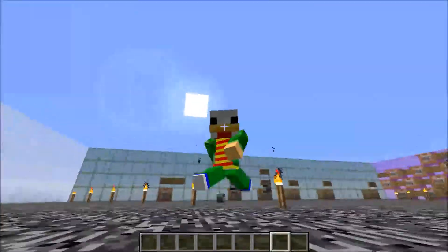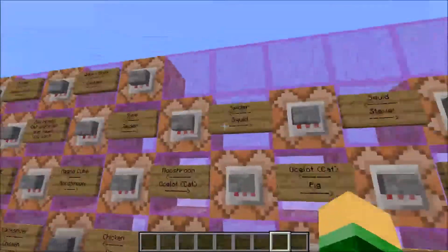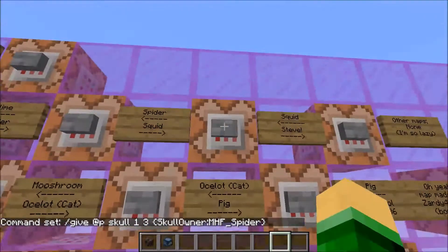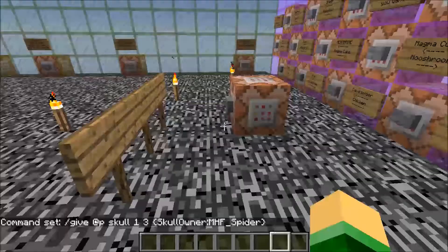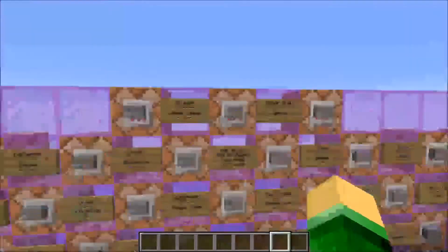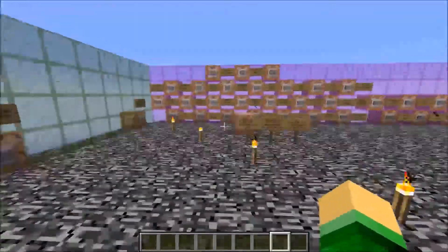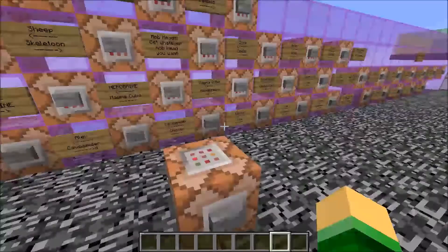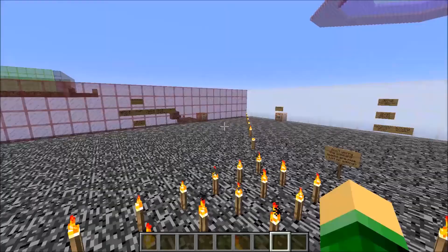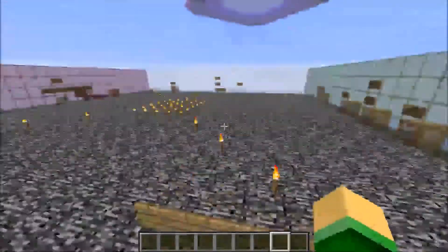Have you ever wanted a chicken head? Or how about a spider head? What about a squid head? Have you ever wanted another player's head, like a specific username's head? Well, this is the video for you, because I'm going to be teaching you guys how to use command blocks to get literally anybody's head — like anybody's head, even your own head. Stay tuned for that.